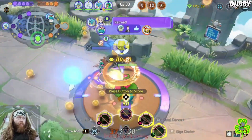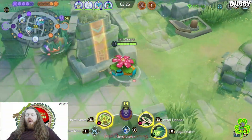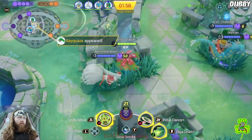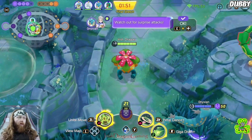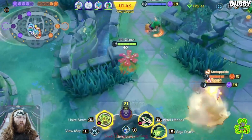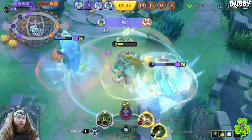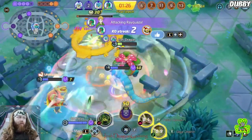Let's go! Breaking that goal on that push puts us in a pretty solid lead, so now it's just about coming back, getting farm to get as big as possible, and being ready for Rayquaza to spawn. Let's go! There it is, team. How about that for my unite? That's why we ran Slow Smoke, just for that Dodrio.